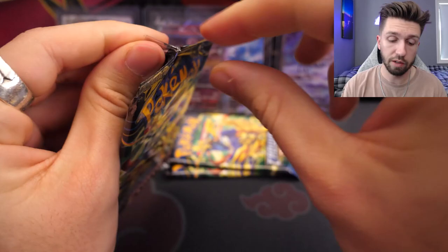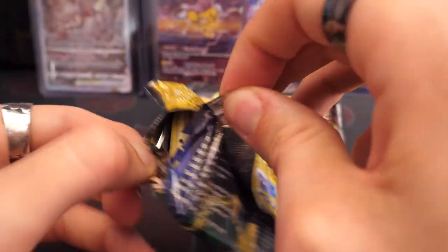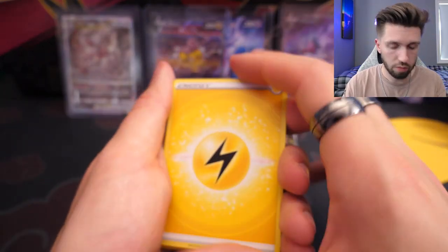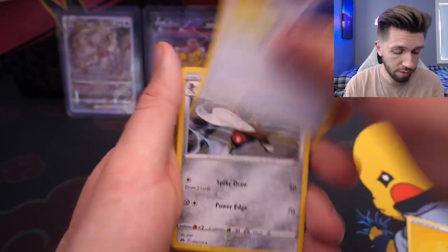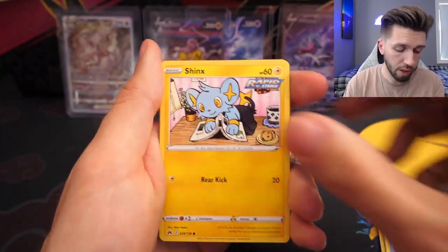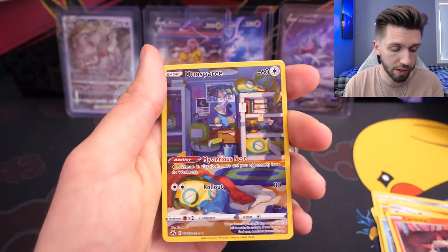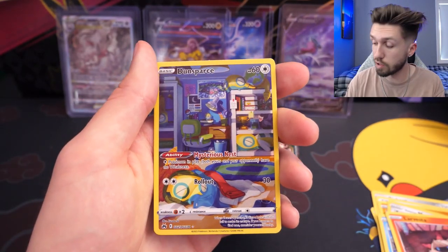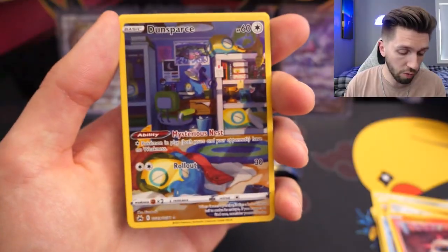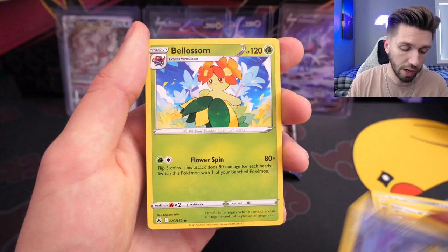Moving on to our third pack. We're back again struggling to open it, which means there must be something zesty inside. I forget to guess sometimes — all right, we're going in. I think we've guessed about two right so far out of all these packs, but we'll take it. We've got another Dunsparce. I'm going to throw this one into the giveaway as well, so I'll be sending this card along with the Dunsparce to one of you lucky viewers. And finishing off with the rare Bellossom.